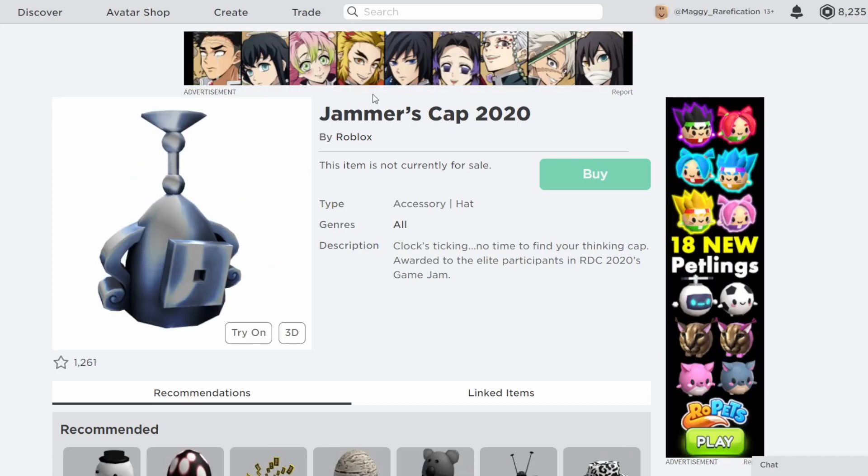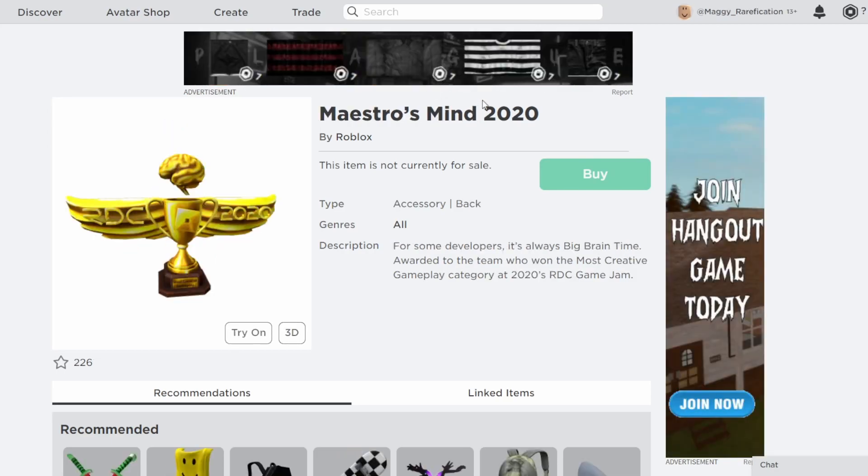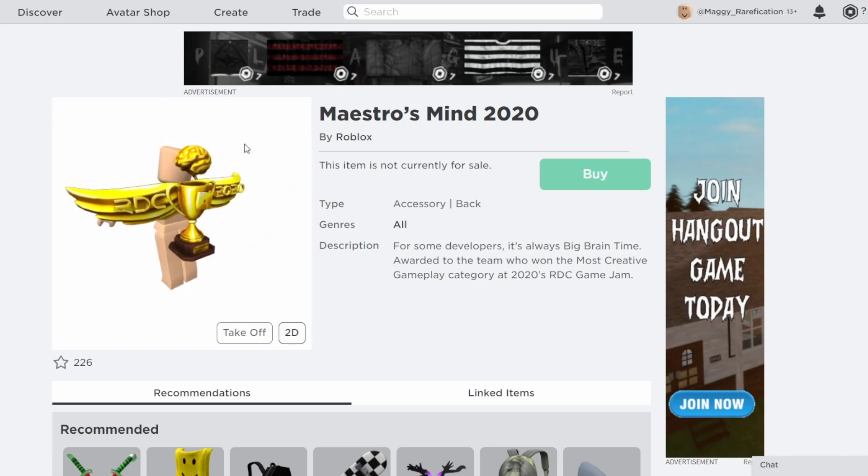For the 2020 Game Jam, they switched things up. They do have a participation prize, but this is where they stopped using gears, so they changed it into hats and back accessories, and there were also prizes for different categories. The participation prize is basically a trophy flipped on the head. Then there are grand prizes for those that did the best in each category — we have Maestro's Mind, which has a little brain above a trophy with wings and was awarded for most creative gameplay. From the front it looks like wings, but from the back there is the trophy.